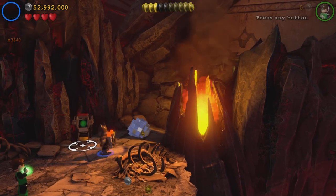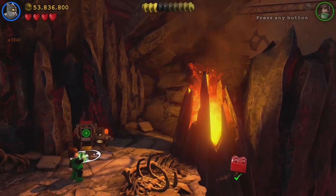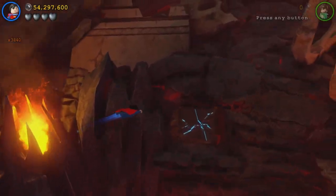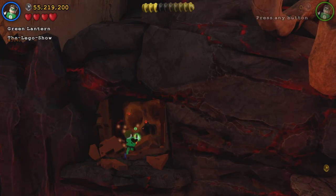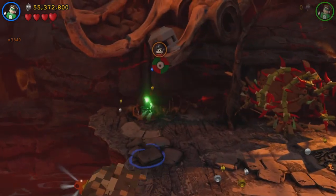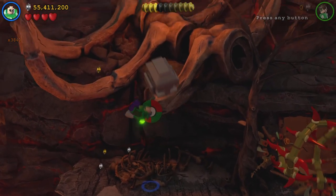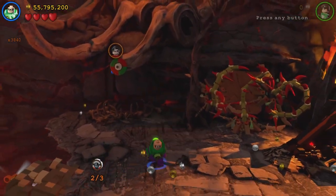Then let's switch to Batman — boom, there we are. Then let's switch to Superman and then let's switch to Green Lantern. There we are, there's our sixth minikit. And then right over here we need to switch to Robin. And there we are — there's our second Character Token.